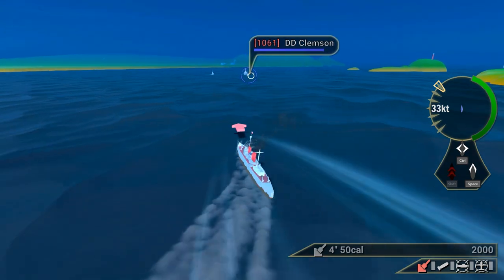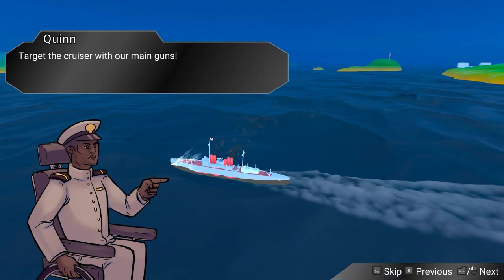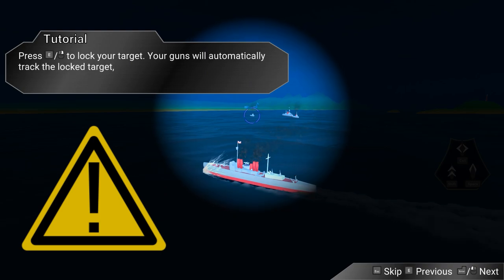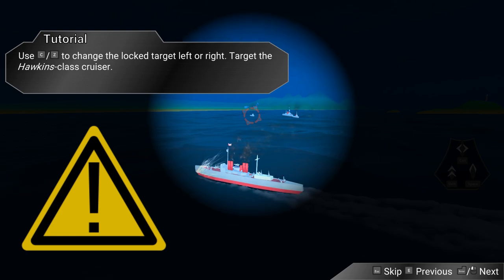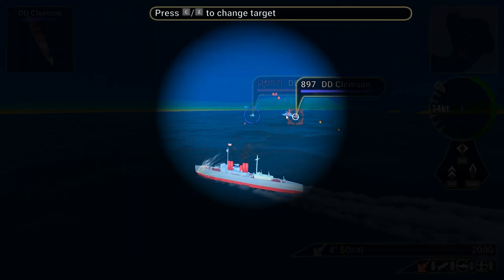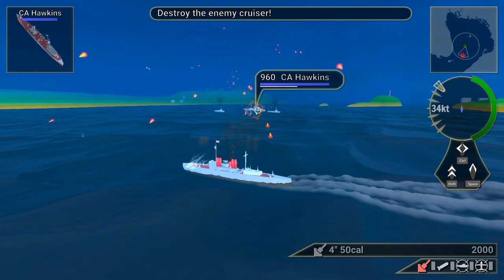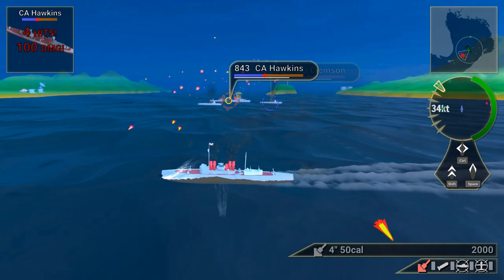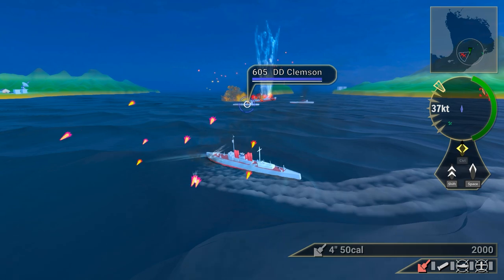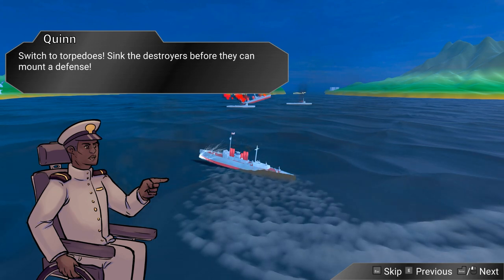I want to try this boost and the control that takes you to the side. There's definitely some more arcade features to this game, but I think that's pretty welcome. Those are important targets and they're engaging us now. We're going to swap to our main guns — press E to lock your targets. Your guns will automatically track the locked target no matter where you're looking. Target the Hawk class cruiser — the big one. Fire! Oh, we took a lot of damage there. Let's do some evasive maneuvers. Switch to the torpedoes and sink the destroyers before they can mount a defense.